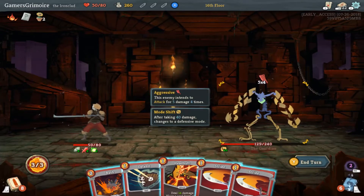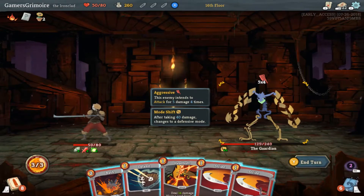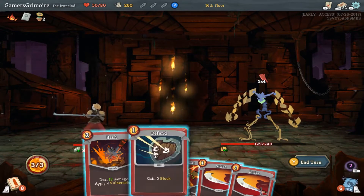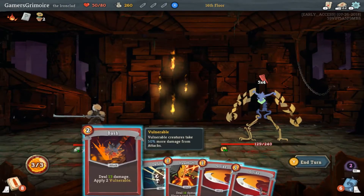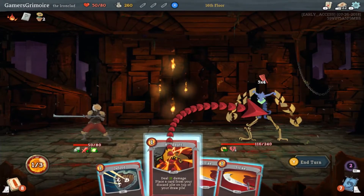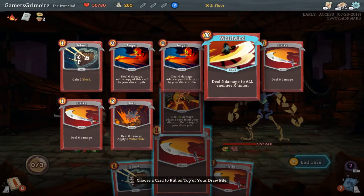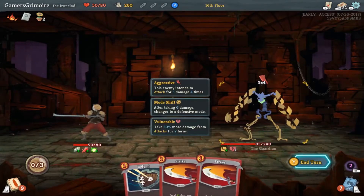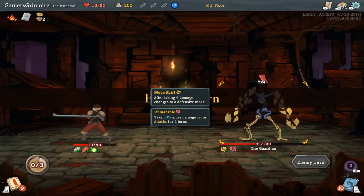Mode Shift — now I need to deal 40 total damage. Now he's going to hit for 20. Oh, let me see — here's to take 40, we're at 14, not quite there. We can apply vulnerable and still come up short. I have to accept that I take 20.